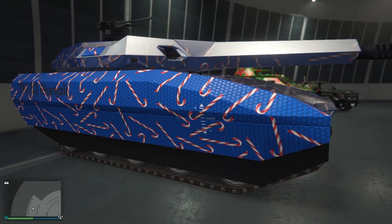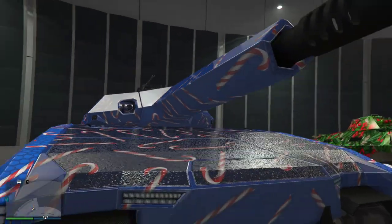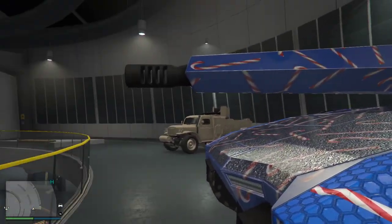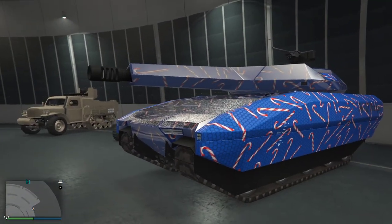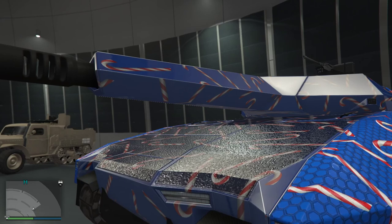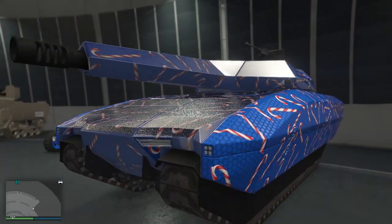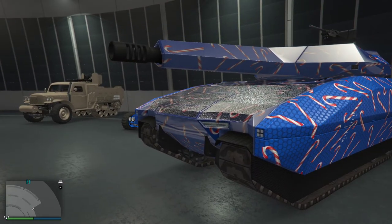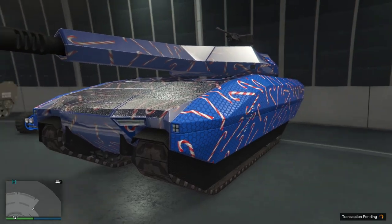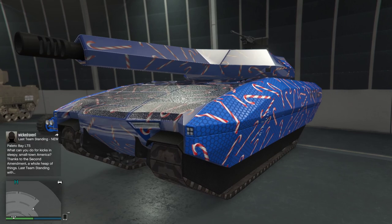The Khanjali doesn't really need an introduction. The only thing I can point out is I kept the original cannon and did not put the rail gun on it — partly so we could have more candy cane detail and maintain that Tron tank look. Putting the rail gun on changes the look of the main cannon and I like the original. The rail gun is technically more powerful in some situations, but for quick fire it's all the same. We'll leave it as is.